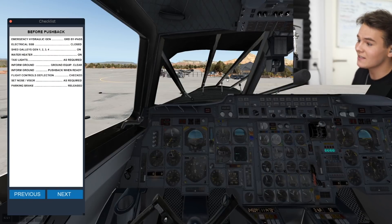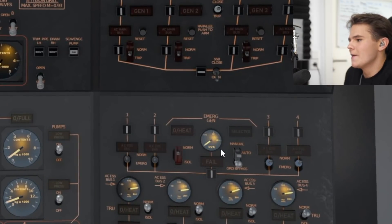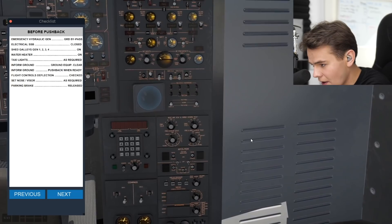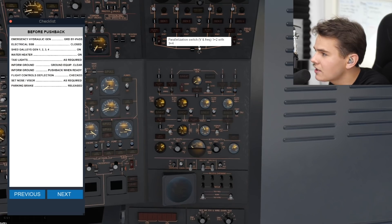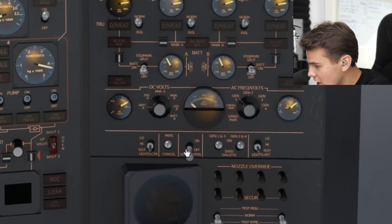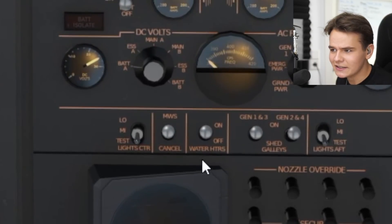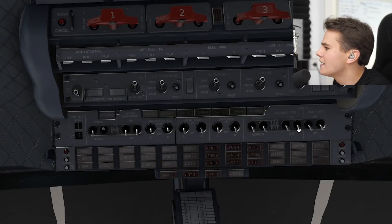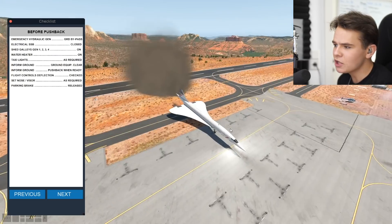There are some red lights here — I've said this is not good. Turn it to normal — okay, that turns the red lights off. Emergency hydraulic generator. Ground bypass — set to ground bypass. Electrical SSB, paralyzation switch — close that. Shed galleys. Water heater — is that for the passengers' tea? I think it is. Then time for the taxi lights — this is actually the landing lights. Here are the taxi lights. And we've started our plane — we're now somewhat ready for pushback.